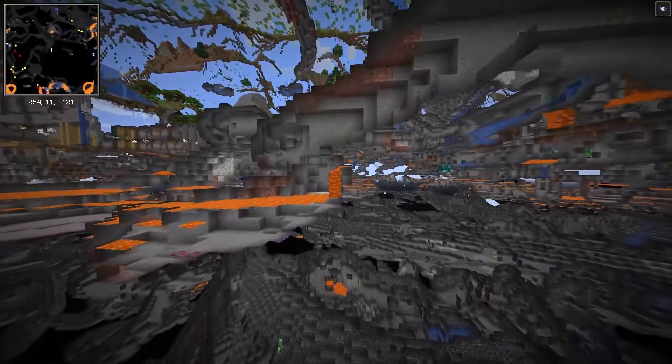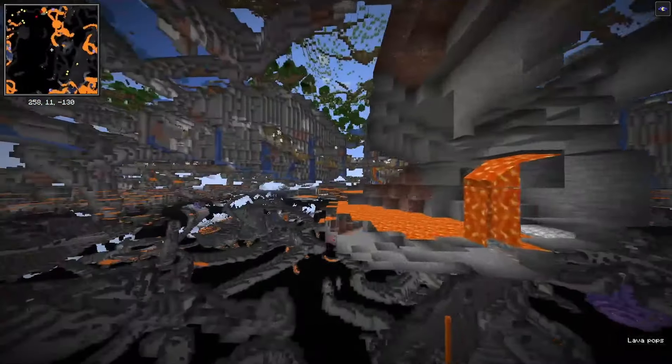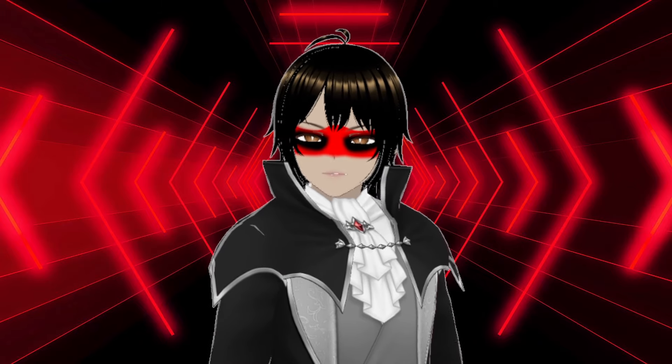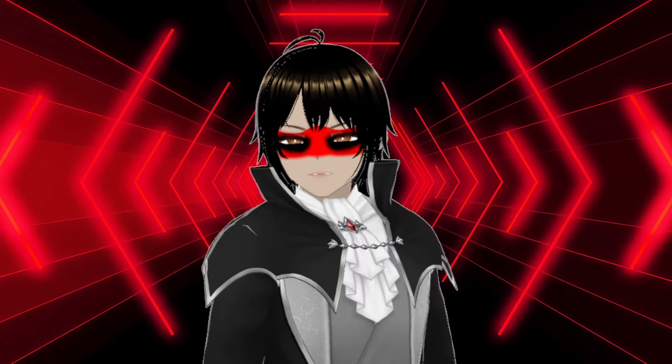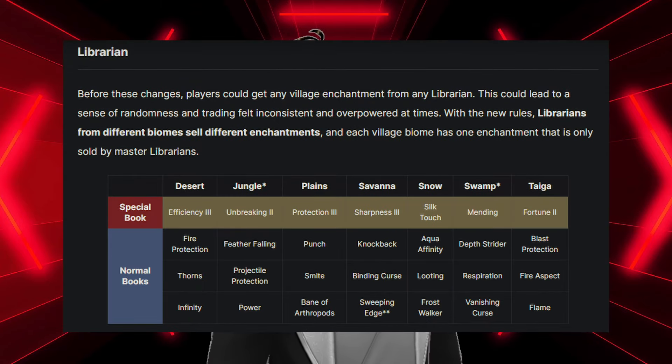Call me bad, but I really don't want to lose my single diamond ore that I found. In the 1.20.2 update, Minecraft introduced regional villager training for librarians, which basically means that you will have to build several different training stations to get an enchantment that you want.